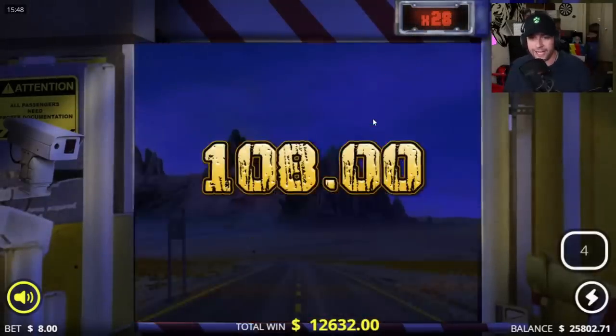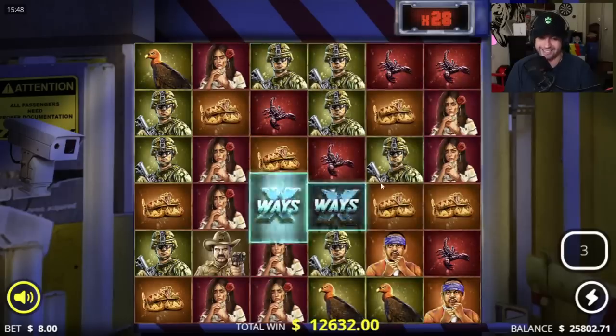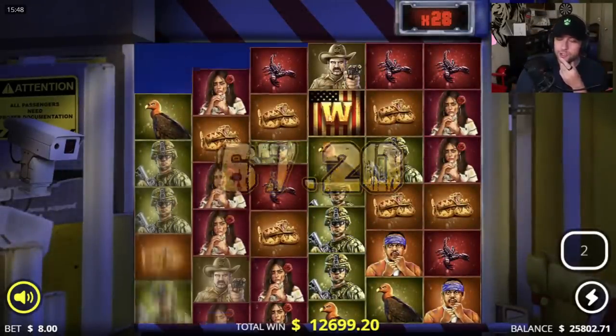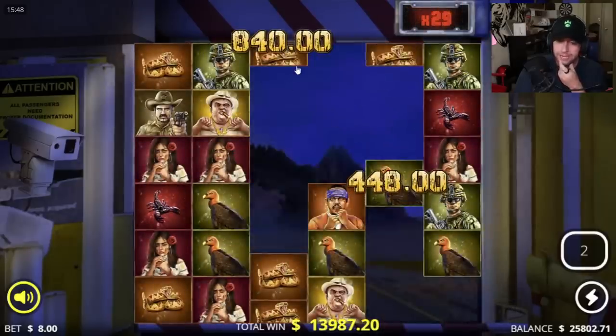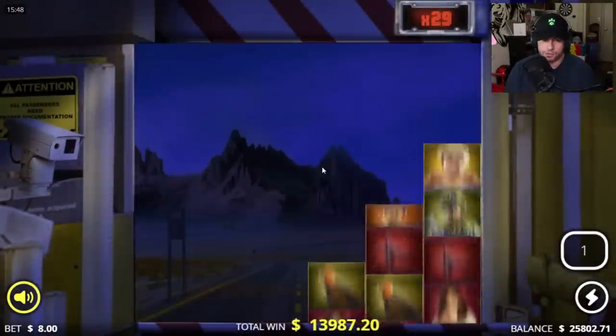We're at 28x — if we get one more wild with some X-rays it's done. There it is — but it doesn't connect anything. You need five symbols and then it starts spreading. Oh wow, that's a lot of scorpions — 840 for that. We want premiums with something like that. 13k window boys.